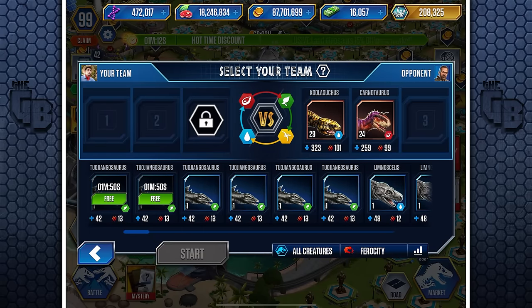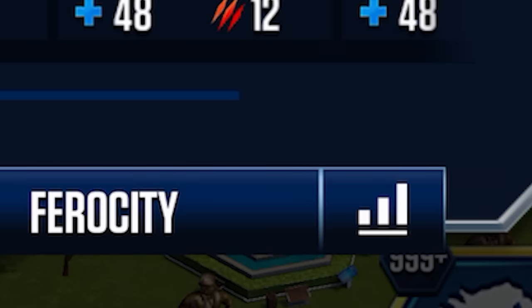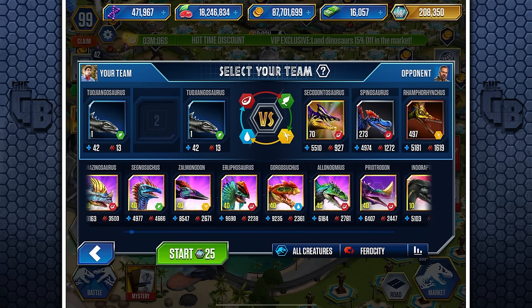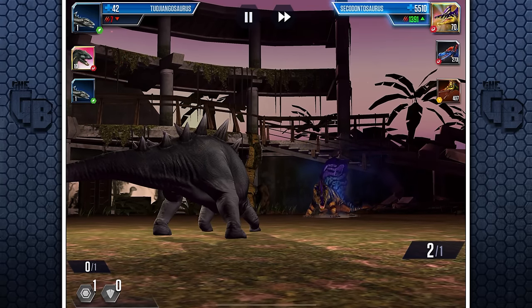I'm a guy that likes to streamline my time while playing this game, so the battles are over as quickly as possible. Tojangasaurus is the first dinosaur that appears on the battle roster when I click the weakest dinosaurs. So I put one or two into my team and sandwich them between a really good dinosaur.